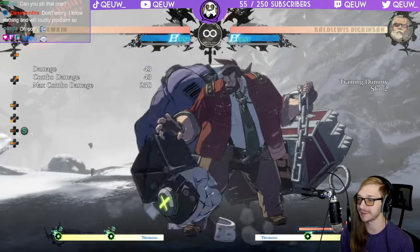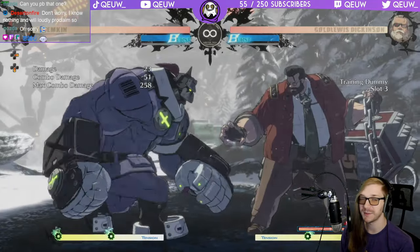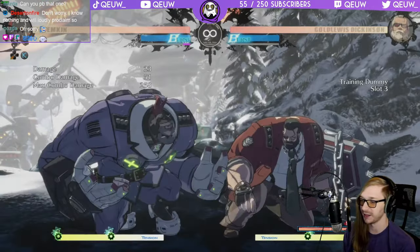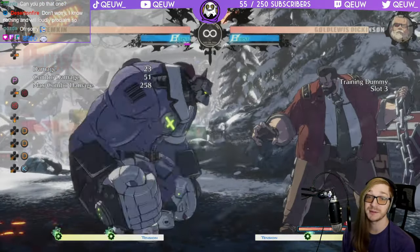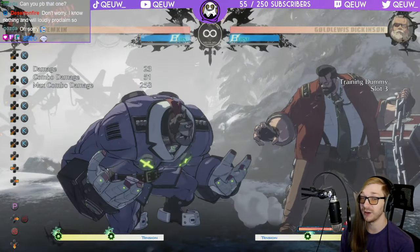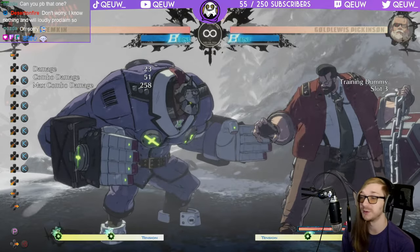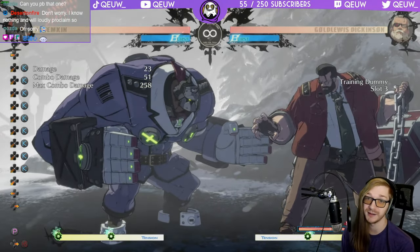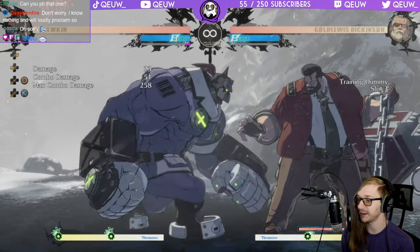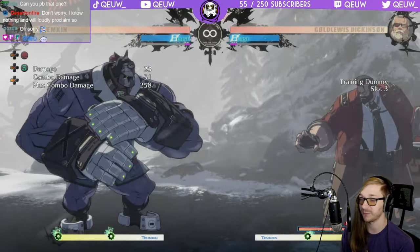2D is minus ten. If they block and do nothing you can go 2K into 2D to follow it up. They will probably Behemoth Typhoon, but you can also interrupt their Behemoth Typhoon with 2K, which is probably good. If they do the other option though you will get stuffed - it's all a guessing game. At the right distance you can't really get a punish but at least you can take your turn back.